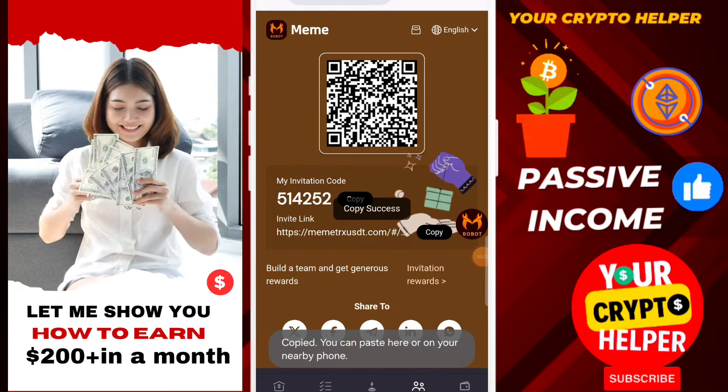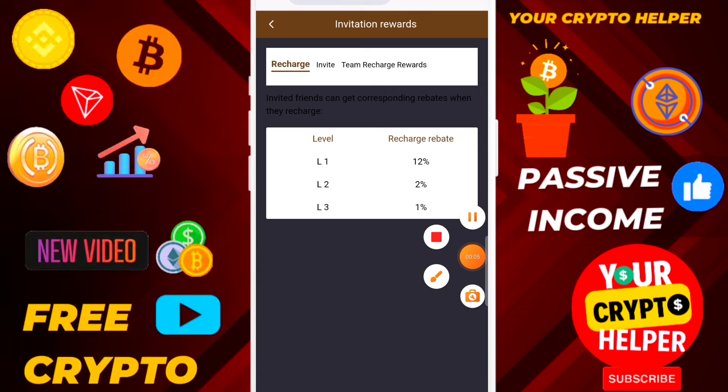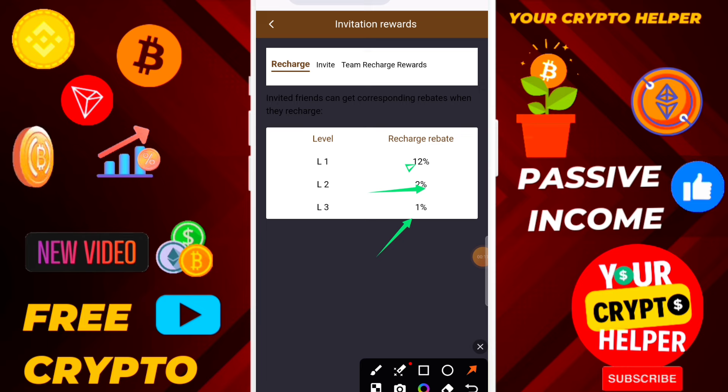First, I will show you how you can make more profit without investing. You can invite your family on this platform and get 12 percent, two percent, and one percent commission. That means if anyone deposits under one thousand, you will earn based on their deposit.